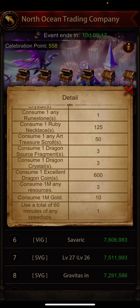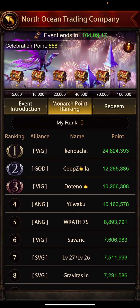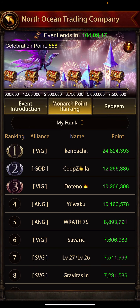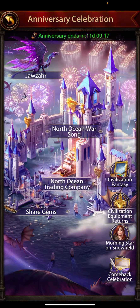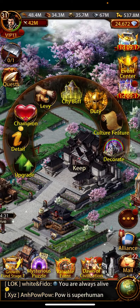Complete as many activities as you can to earn good scores and claim the chests at the top, which have very good rewards. I currently have 558 scores — let me consume one ruby necklace to show you.